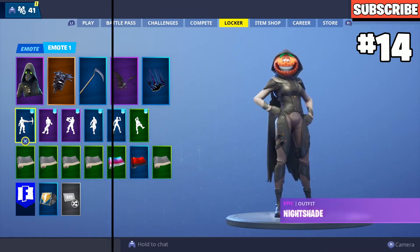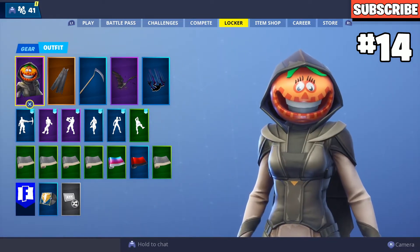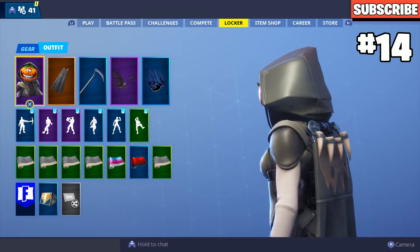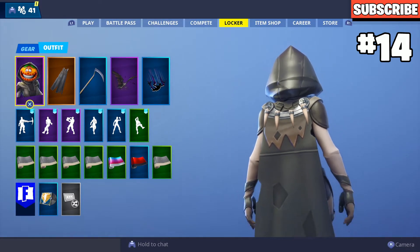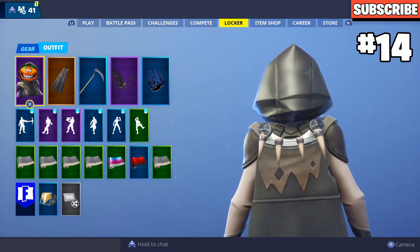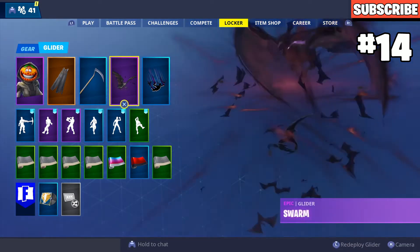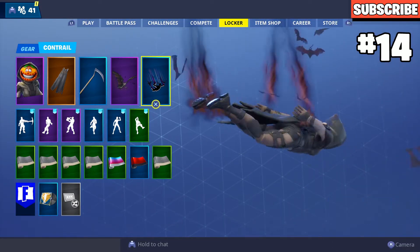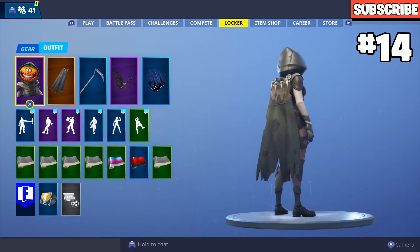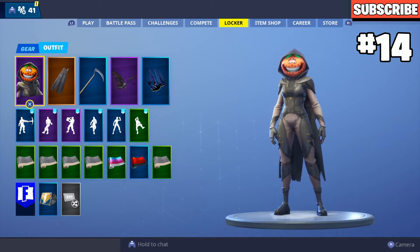Next up we have Nightshade with the Frozen Shroud. I remember there was a 35 tiers glitch in season six where you could get 35 tiers for free — I did that glitch and got this skin. I used to use it with the Frozen Shroud; it looks really good together, same color on the hood and the shroud. The Reaper pickaxe matches really well, and the Swarm glider with the Bats Contrail rounds it out. That's my number 14 spot.